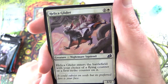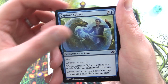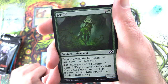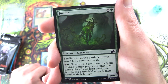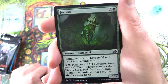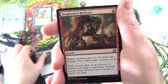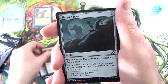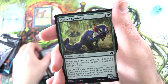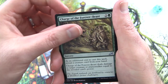Starting off — Helica Glider, Creature Nightmare Squirrel. Capture Sphere for all your Pokemon needs. Fertilid — here we go. Creature Elemental, 0/0 for 3. Fertilid enters the battlefield with two +1/+1 counters on it. For 1 and a green, remove a +1/+1 counter from it; target player searches their library for a basic land card, puts it onto the battlefield tapped, then shuffles. And the Whisper Squad, Heightened Reflexes, Sleeper Dart, Convolute, Unexpected Fangs, Essence Symbiote, Raking Claws, and Uncommon's Charge of the Forever Beast.